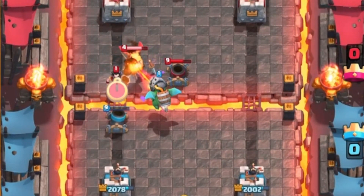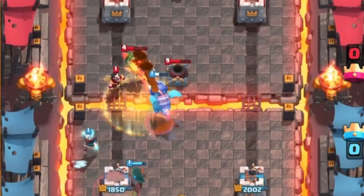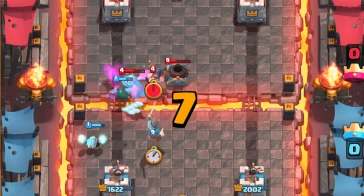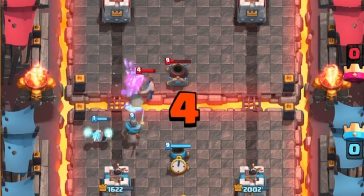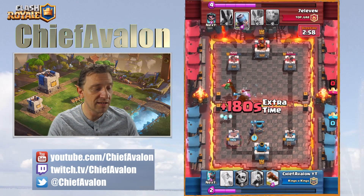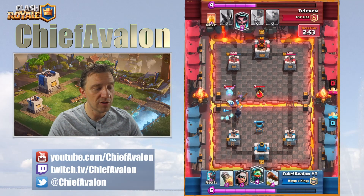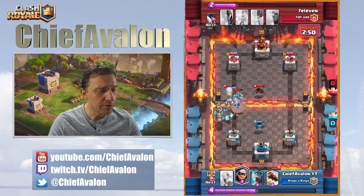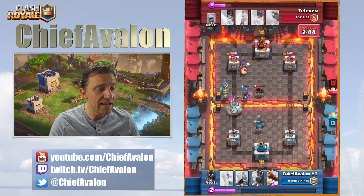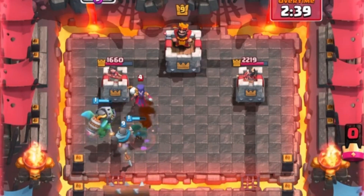I drop another inferno dragon to take out his baby dragon, but the electro wizard is prohibiting that. The bandit charges into the electro wizard — that's why I did it. The knight goes for that stuff too. Now I play a mortar — his mortar again gets a shell to my tower, but my mortar will help me defend against his. I'm trying to build a strong counter push with inferno dragon, bandit, and knight — hoping one unit connects to the tower.